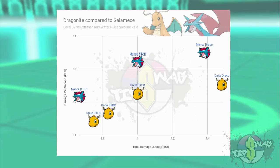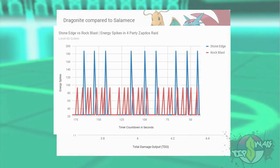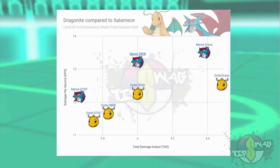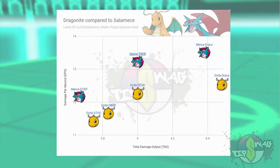You might be wondering why with Outrage their TDO is apparently the same, but with Draco Meteor Dragonite pulls slightly ahead. My explanation lies with how energy from damage influences raid boss charge move usage. The frequent multi-bar charge move Outrage will cause the raid boss to generate energy more quickly than a single-bar charge move would. With the long single-bar Draco Meteor, quick move damage influences the raid boss's energy more, and since Dragonite deals less damage, this difference adds up more quickly with quick moves — making Dragonite's TDO slightly higher here. In the real world, the TDO difference between Outrage and Draco Meteor is likely smaller, and Draco Meteor's DPS is likely higher due to allies influencing the raid boss's energy gains.